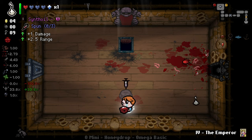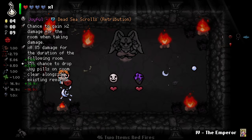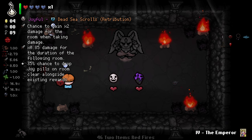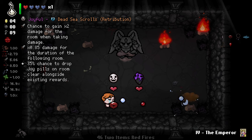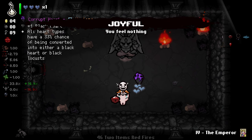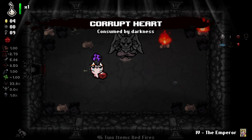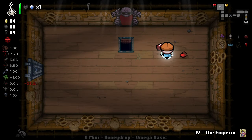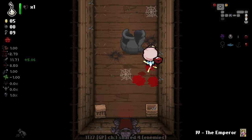We did get some damage and we did get a devil deal as well, which I'll take. Joyful is fine. Plus one all black hearts — yeah, let's go for it. Now we probably still want to kill ourselves here, so let's just take this for now because why not.